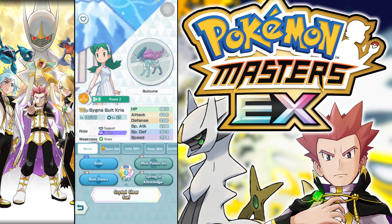All right, here we are back in Pokemon Masters. Today we're going to take a look at SS Kris and Suicune with their EX role unlocked, which is the Sprint role. I could sit here and say I wanted Field the whole time — which I do and I still do — and Sprint is an option. I'm kidding.